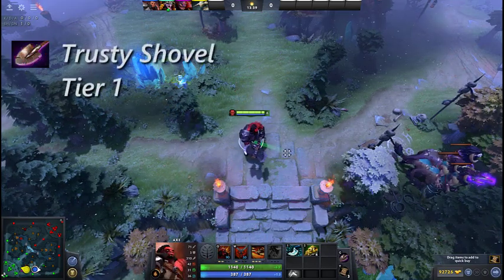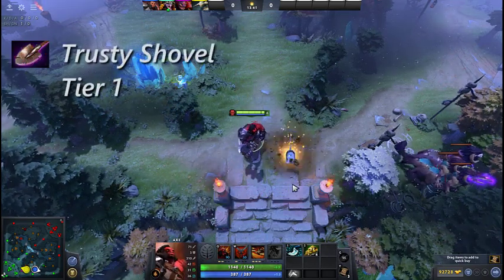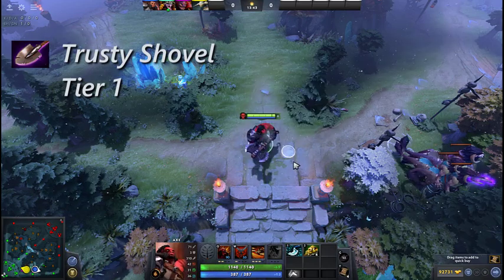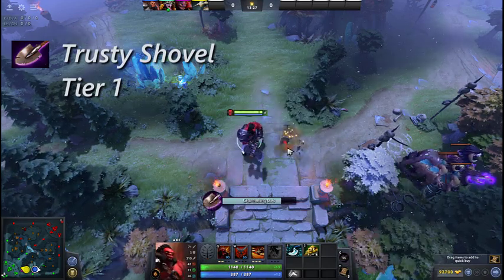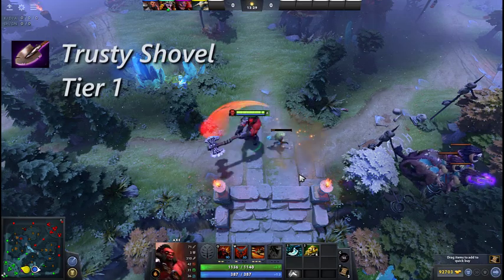Trusty Shovel digs for one second, uncovering either a bounty rune, a healing salve, a town portal scroll, or a neutral cobalt creep. The same treasure can't be found twice in a row.